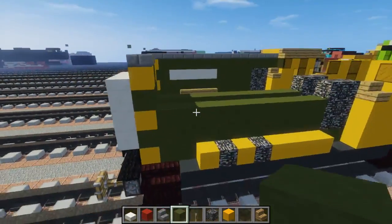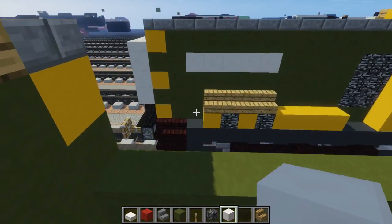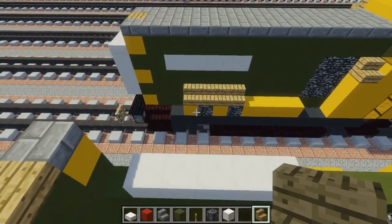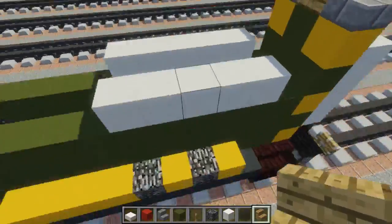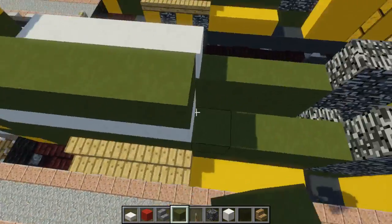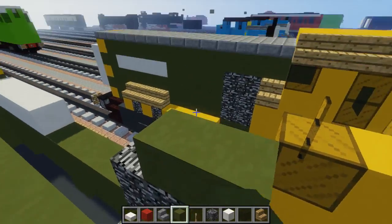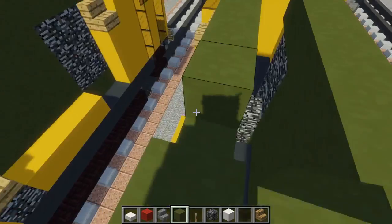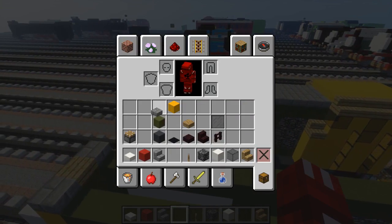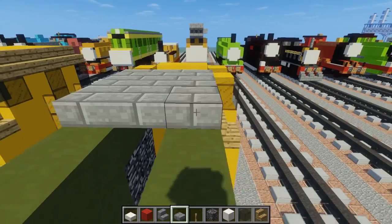Then we're going to add some writing on the side — that's going to be blocks of quartz. Skip a block and add five blocks on each side. Then add oak wood stairs like this — four blocks on each side. Fill in the rest of this whole part with green until we reach the cab. Then take stone brick slab and fill in the top, capping off wherever the green terracotta already is.